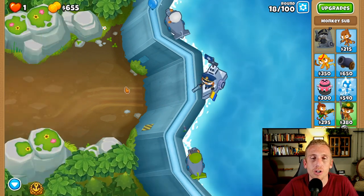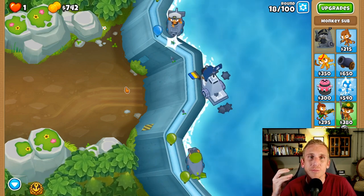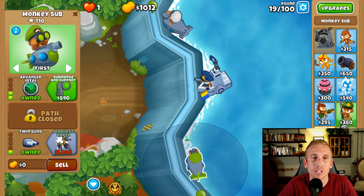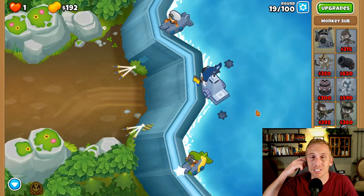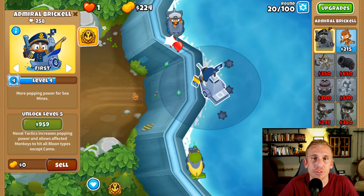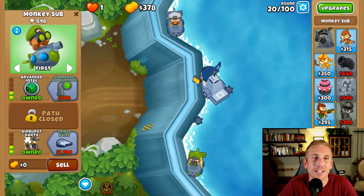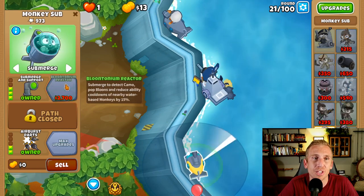For this one we're going to get the airburst because we all know that one's name. After that we're going to have to worry about lead. This one's going to be kind of paycheck-to-paycheck - at the end of each round we'll kind of recuperate. Don't skip ahead just yet; wait until like the forties. Brickell is only around level 6.9 and isn't level 7 yet, so she can't handle the camos on round 33. So what we're going to do in this next round is buy submerge and support, and then go back to first.